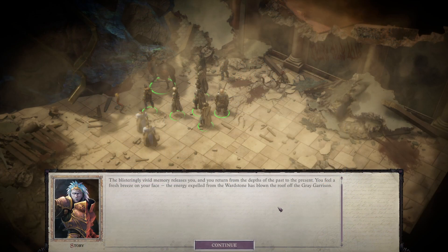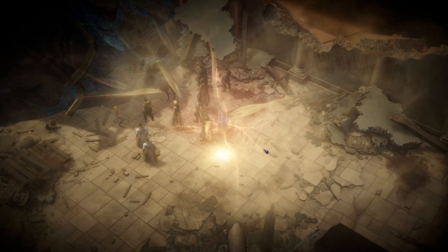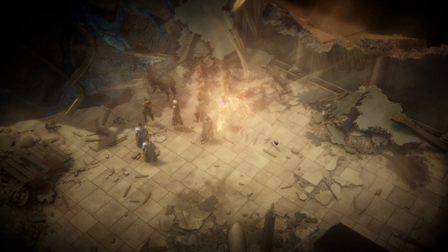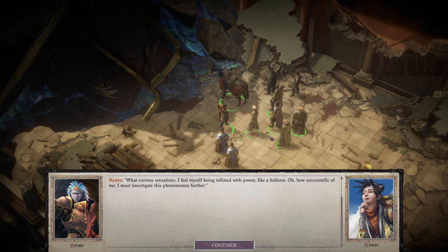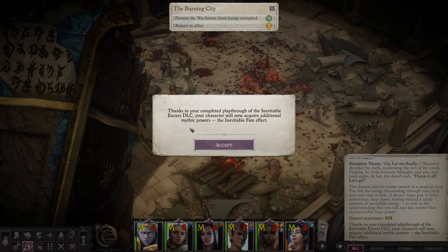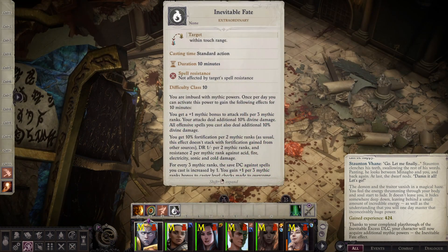Now let's talk about Inevitable Excess and its effects on the main campaign, which are a bit more complicated. It comes down to two things. The first is pretty simple: if you complete Inevitable Excess, any playthrough of the main campaign that has achieved mythic power will now also gain an extra ability called Inevitable Fate — a once-per-day 10-minute buff that gives you some serious firepower.